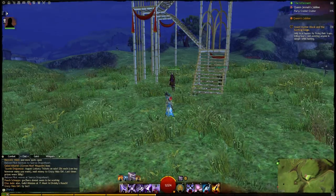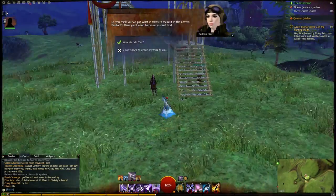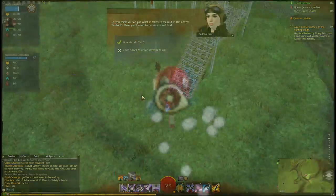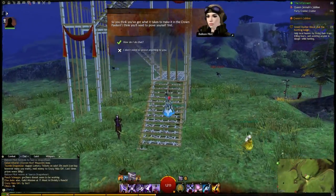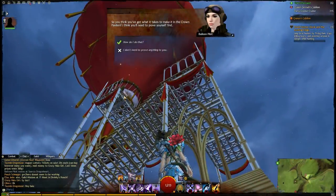Hey folks, this is Kalani. We're going to be looking at the Balloon Tower Tourist Achievement. So what you'll need to find are these hot air balloons out in the world, and you'll need to ascend the staircase to the top where there's a chest awaiting you.